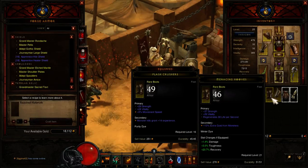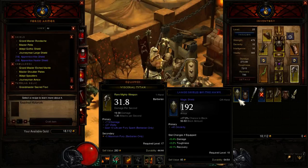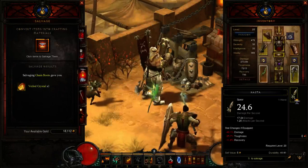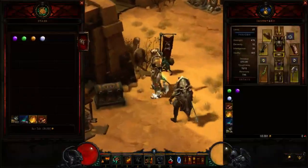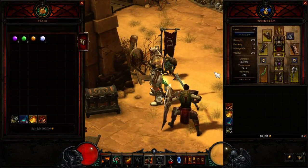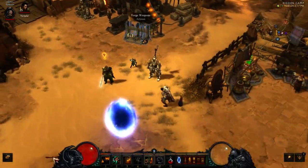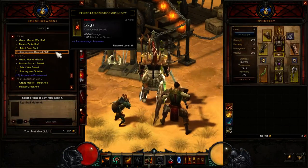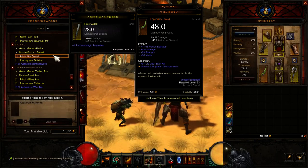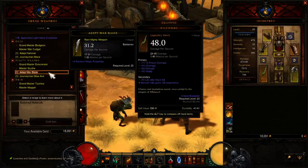I'm doing good — I don't want to lose that experience bonus. Let's see if I can craft a sword. Oh — mighty weapon, let's go with the mighty weapon. Oh yeah — nice!